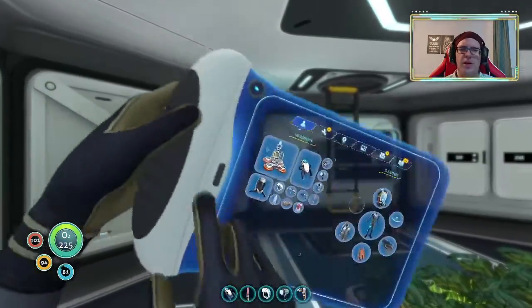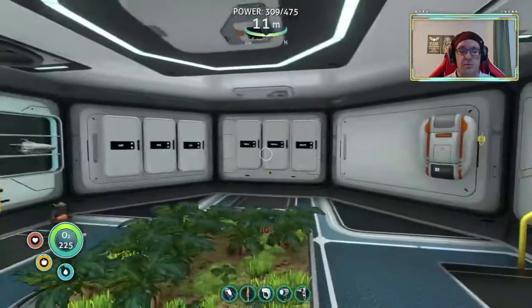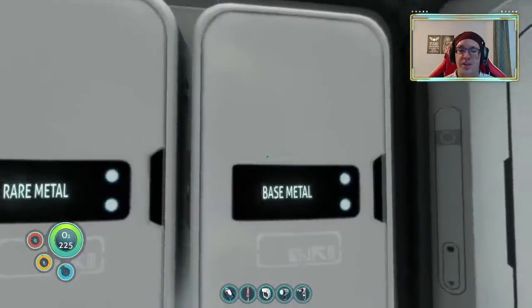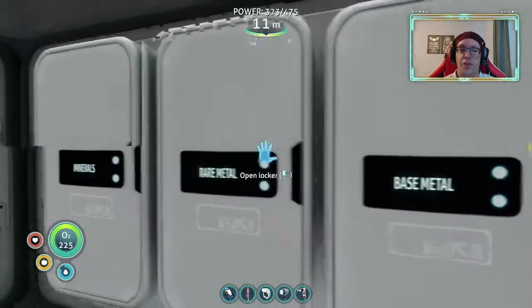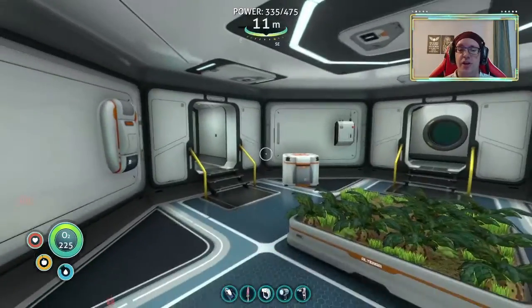Why am I using the habitat? An advanced wiring kit — okay. Enameled glass, lubricant — easy. Three lead, yeah. Plasteel ingot — I don't think I have that much lithium. Which lithium have I got? None. None is the amount of lithium that I have. So I can't make plasteel.